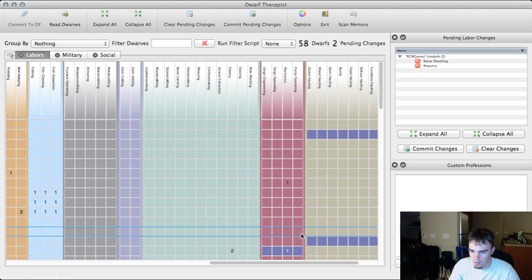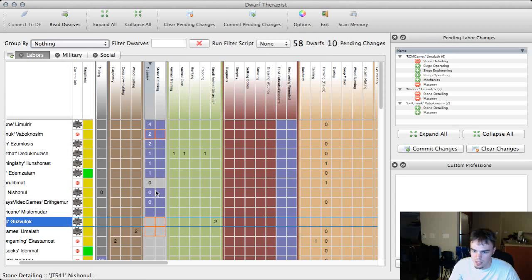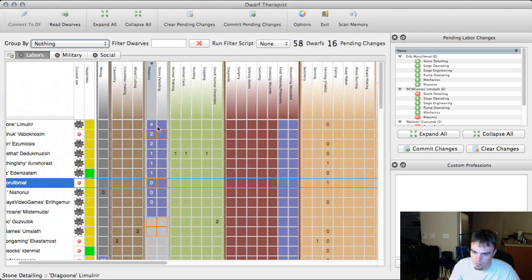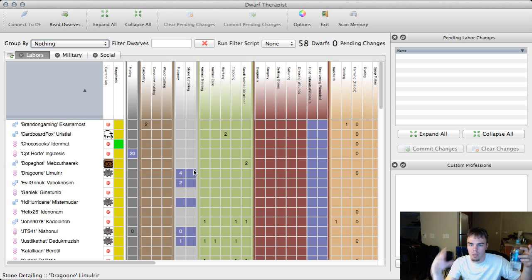Since he's already not a hauler, we're gonna make him an engineer - you can always use more engineers. We'll upgrade this guy who has some skill, and do the same here. Now we have our 10; click commit changes and that's how Dwarf Therapist works. Other casters show it set up a little differently - I prefer numbers over the growing squares. The squares show legendary when full, but I prefer numbers - quick and raw.